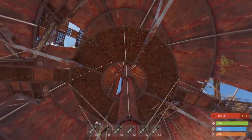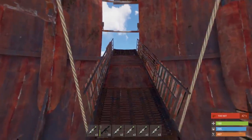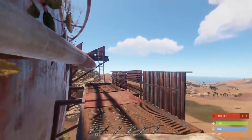The next crate is located up here on the plateau, and then there's another one down there. Then just continue straight out here, and then it's all about just running around the dome.